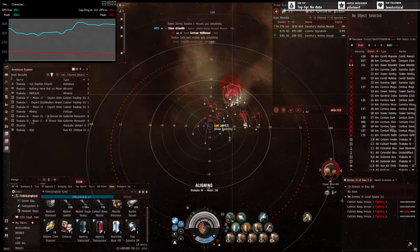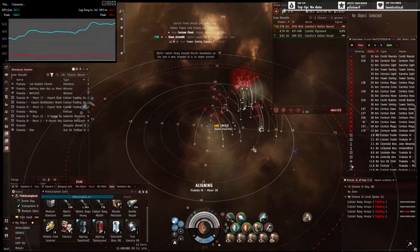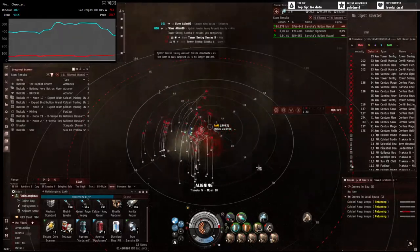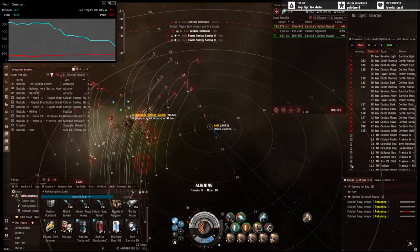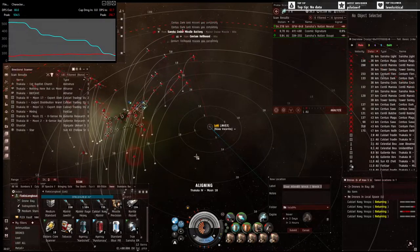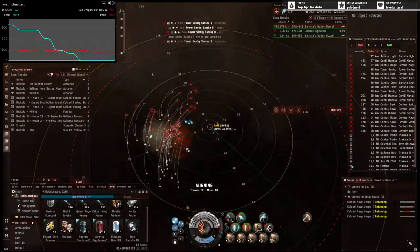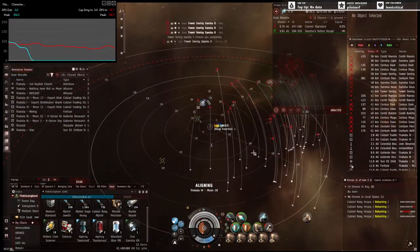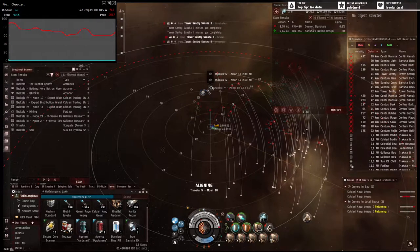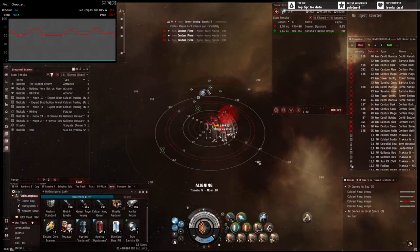Don't worry about this number — it's just the actual DPS coming in after resists. I'm going to stay aligned to my little moon, get my drones in, and bookmark this wreck. I'll warp to it later after the scientist has despawned. Drones are in, warping out clear.